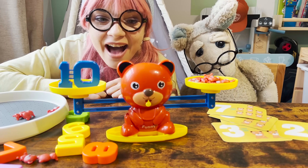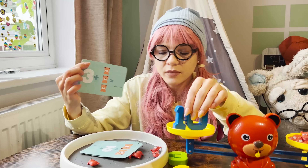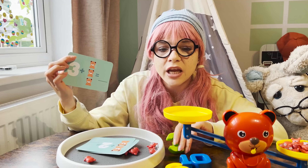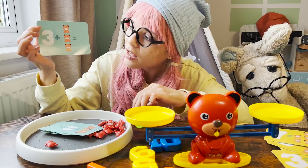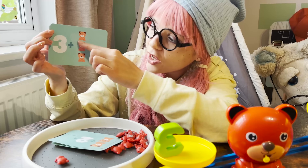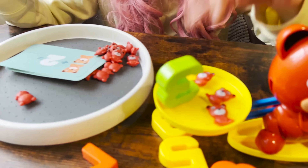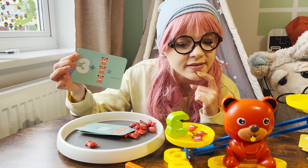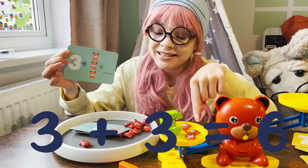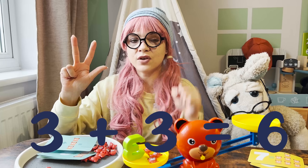Let's look at these cards — they're a bit different. I can see number three. Now I have to add teddy bears right next to the number. Number three plus three teddy bears — one, two, three. I wonder what I should place on the other side so the balance will go to the same level. Number three with three teddy bears — one, two, three.